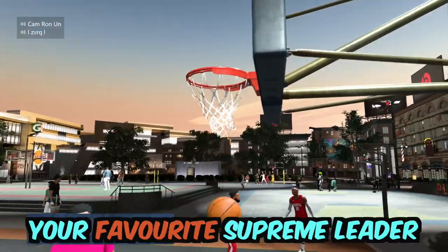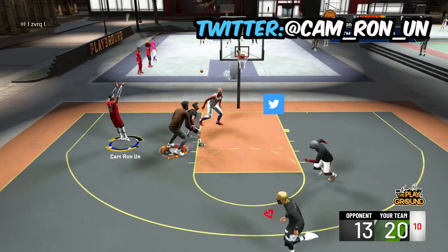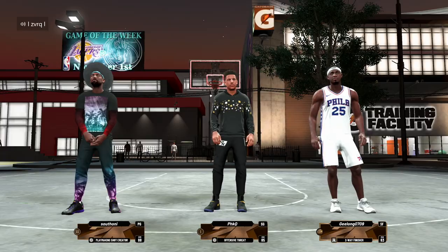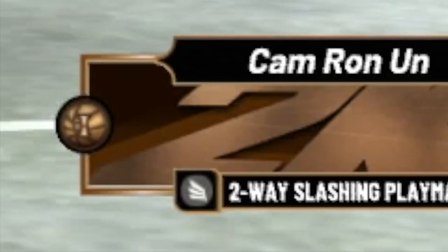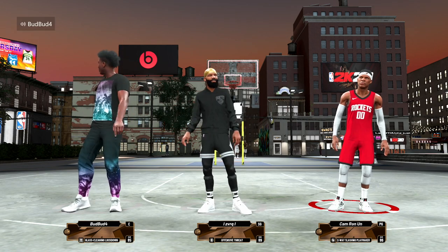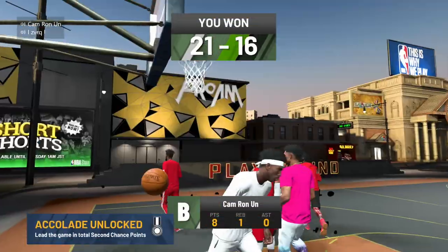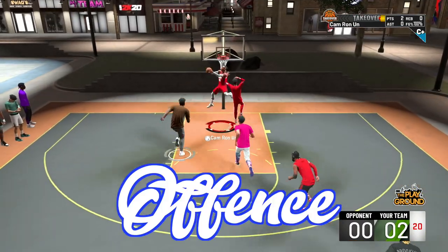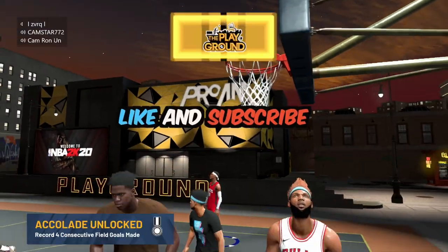Yo guys, what is good? It's your favorite supreme leader Cam Ron. Today I'm coming at you guys with the best tips and tricks for being a lockdown defender in NBA 2K20. A lot of these tips will help all the different archetypes, but this is mainly for point guards. Personally I'm a two-way slashing playmaker, so if you're that, this video is perfect. If you're a pure lockdown or a rim protector, it's going to help but not as much. I'm going to break the video into sections: steals, how to be effective on offense, and shooting. But before the video starts, can you please hit that like and subscribe button?